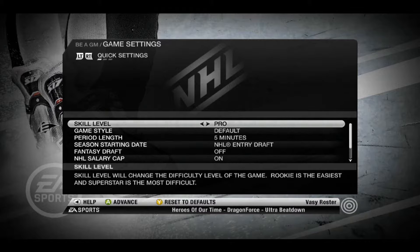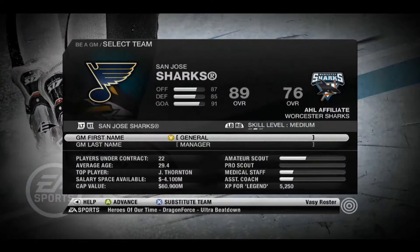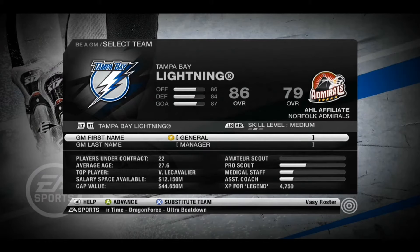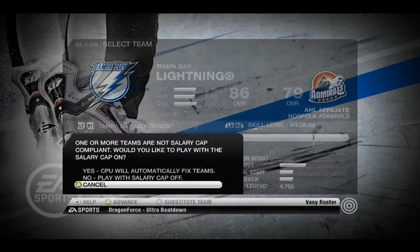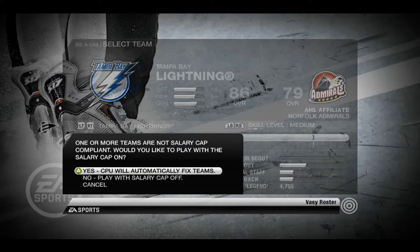I guess we'll just start at the draft and see who is available this year. I'll just use my Bolts because they're my favorite team — I think they actually had the second pick in this year's draft. So I want to see if Hedman's actually in the draft class. I'll meet back with you guys when I'm actually in, because I have a feeling it'll take a while to load.